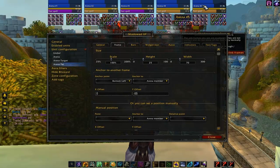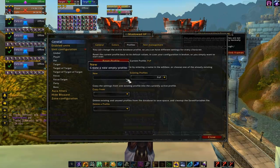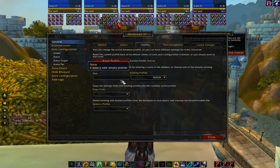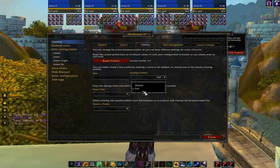Alright, so it looks like we've got the Arena frame set up. Let's go ahead and save a profile here - let's make a new profile. Let's save it as 'pvp', copy from default, and that will make the pvp profile.